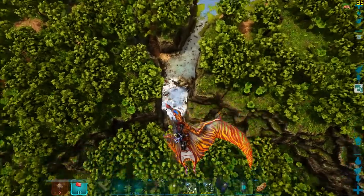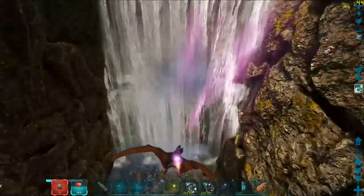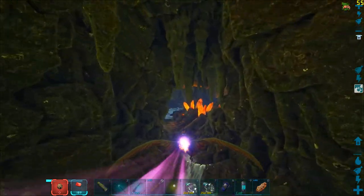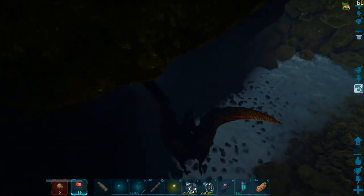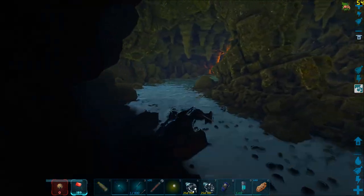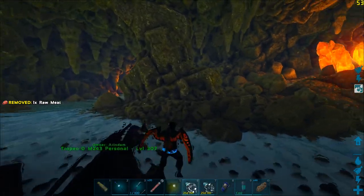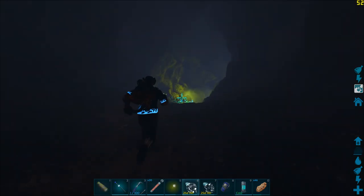Now that we know the two entrances, let's move in. We can park our creature over here because I do not see any hostile Megalanias. This area contains Megalosaurus and Megalanias — it will not contain the other creatures as far as I know.